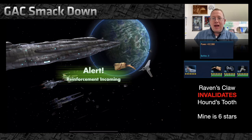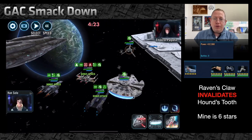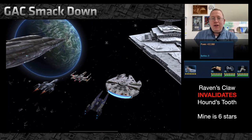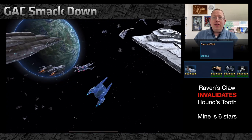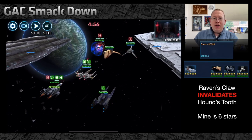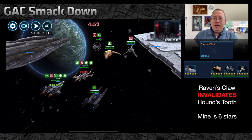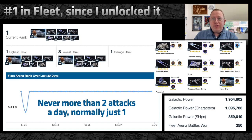Almost every fleet in Fleet Arena is Houndstooth — Houndstooth with Geos, Houndstooth with Empire, Houndstooth with whatever. If the Raven's Claw walks in and says 'I don't care about taunt,' it's invalidating the top ship on the enemy fleet. I am consistently beating every fleet I go against, usually in 30 seconds to a minute. Let's look at some evidence.